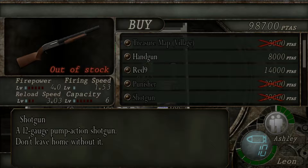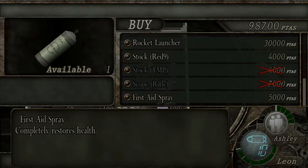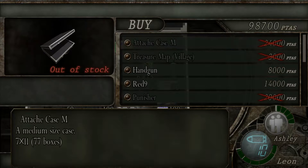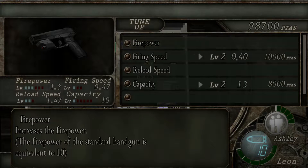At the merchant: if you hadn't done the little event earlier, you could have bought a Punisher, and they are expensive. Notice on the left there's not the Firepower upgrade. He is selling First Aid Sprays now, since I'm so low.